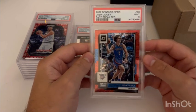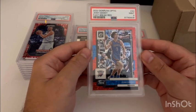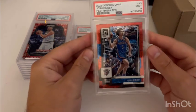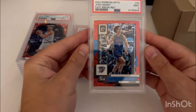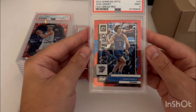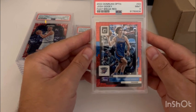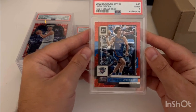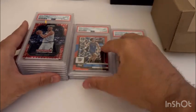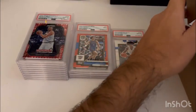This next one I opened out of Prism Fast Break — hit this Giddey red, out of 75. I thought it looked really clean and pretty centered, so not sure where the nine came from. Maybe there's a print line I might have missed — these Fast Break parallels tend to have print lines with that disco-looking parallel on them. Unfortunately got the nine, but let's break into the second stack.